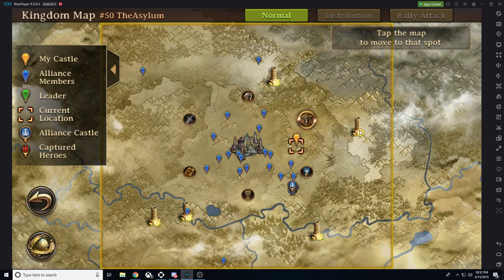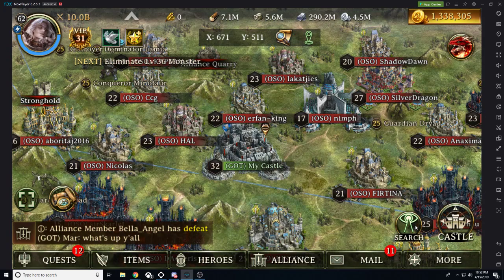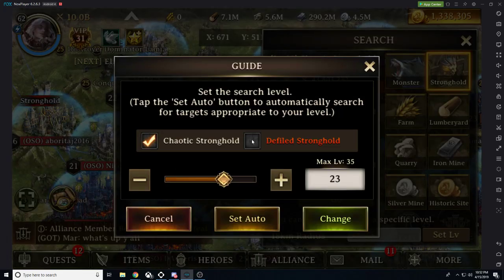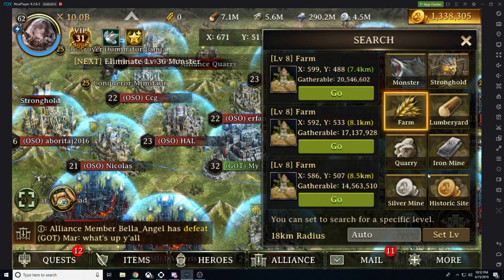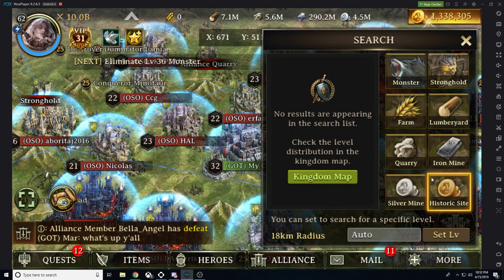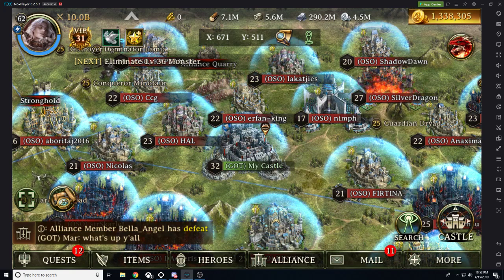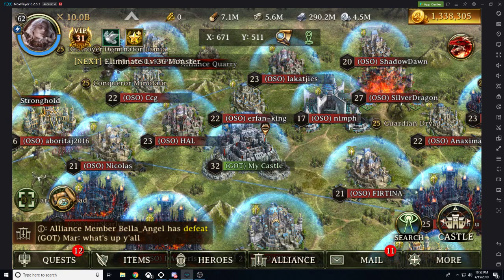There are also the people steeples that you want to be doing every single day. There's also the search function. You can utilize set level to choose what type you want to be looking for and the level, or you can set auto. Same with monsters, farms, lumberyards, quarries, iron mine, silver mine, and historic site. Historic site gives you gold — yes, that's right. You can literally farm gold in this game.